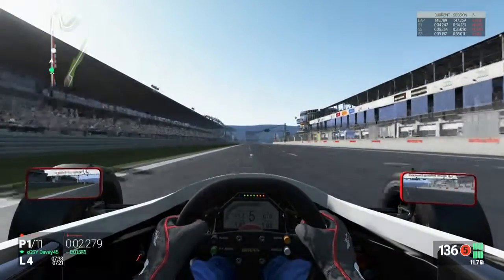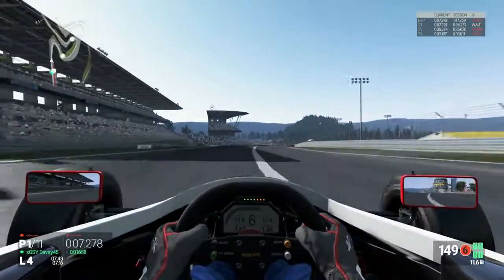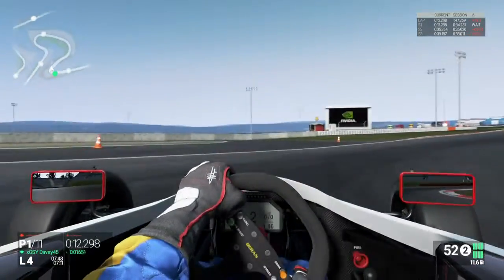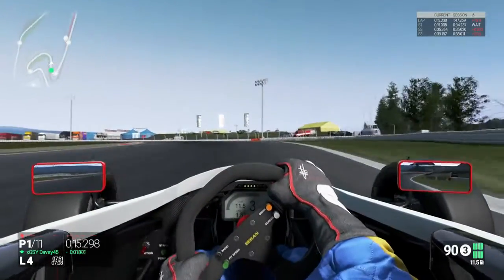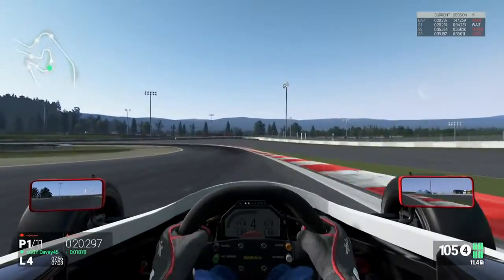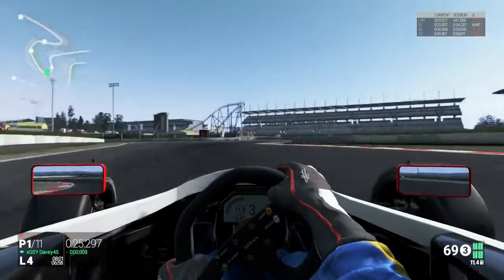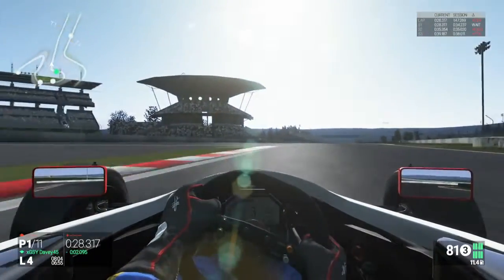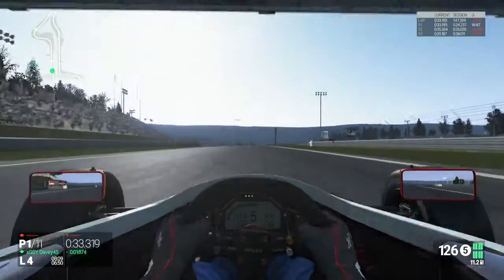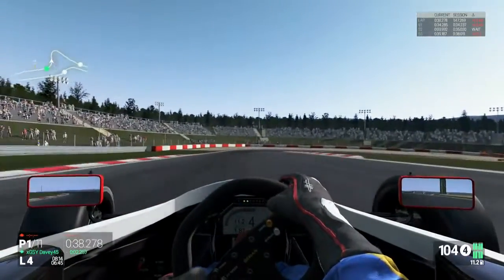Crossing the start-finish straight line, heading down towards Turn 1. I put the car in the middle of the track preparing for Turn 1, shift down to gear 2. Turn 2 is not that far away - a left hander, pretty tricky. It's quite easy to run onto the runoff but thankfully I keep it within the white lines. Then Turns 3 and 4, quite tight and easy to run wide, but thankfully keep it all on the track.